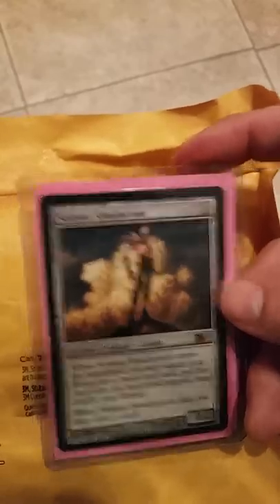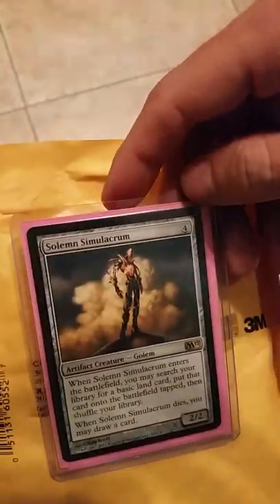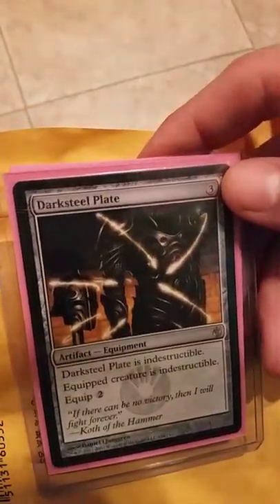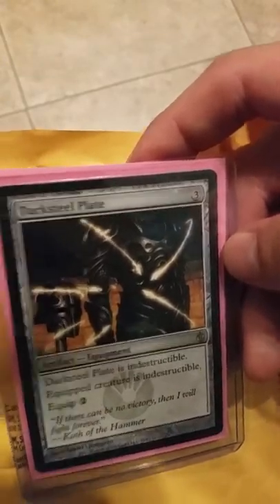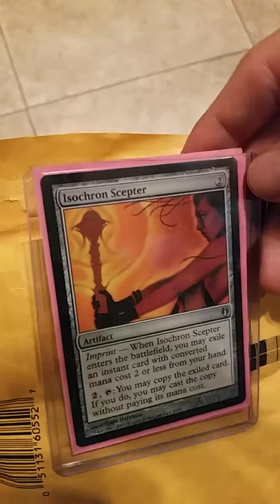Solemn Simulacrum — artifact creature for four. When he enters the battlefield, you may search your library for a basic land and put that onto the battlefield tapped. When he dies, you draw a card. Sick artifact for that low price. And we got two of them — sweet. What I'm psyched about is I would never buy these cards but I'd actually really like to use them.